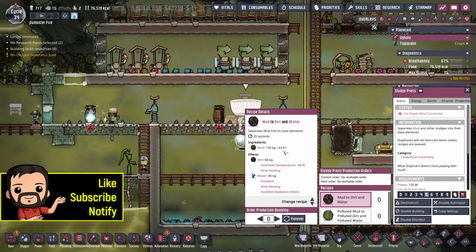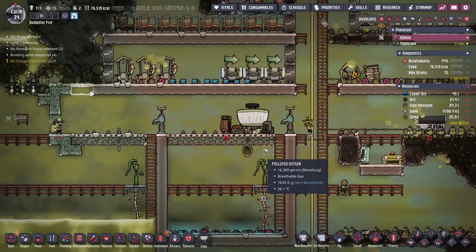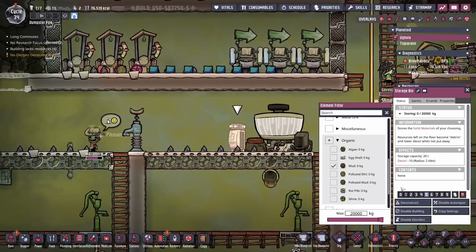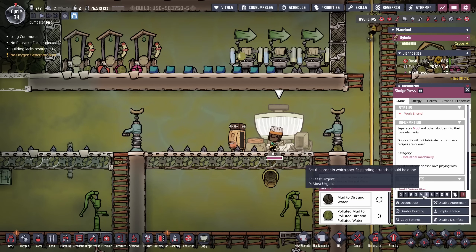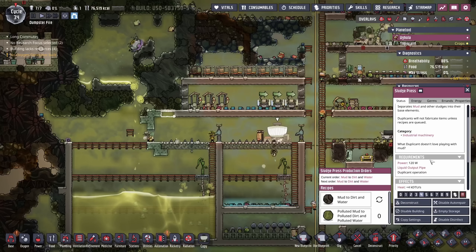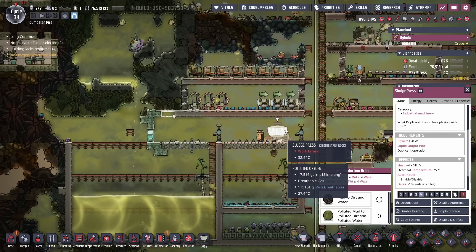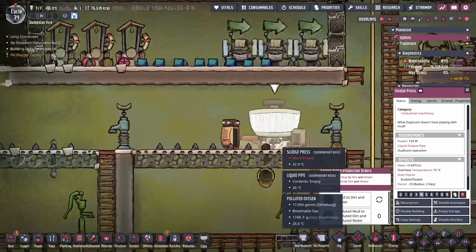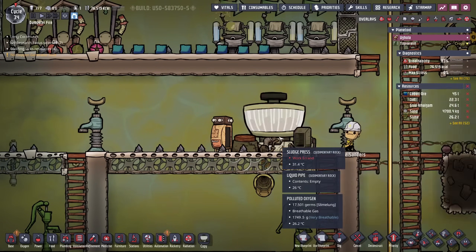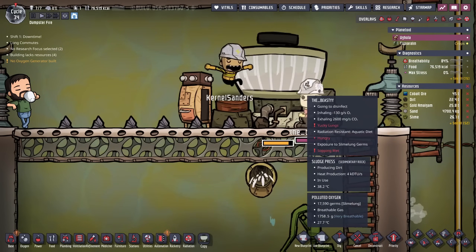Normally I would automate this process by putting a hydro sensor to make sure this doesn't get too full, but let's be honest, it's not going to get too full. I have this storage bin here — I'm going to set it on 4 and mud. I'm also going to set the salad spinner, AKA the sludge press, to 4 as well, because I don't want this to be everything that a dupe does — just when we have nothing else to do. Now using the sludge presses will require some eventual cooling because each sludge press is going to output 4,000 DTUs per second. Not a big deal, but when you start going through 10, 20, 40 tons worth of mud, that's a lot of heat. You can see how fast the sludge press climbs in temperature — it's up at 36 degrees already.